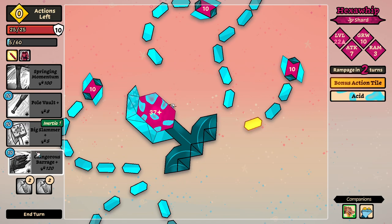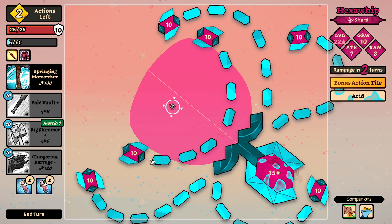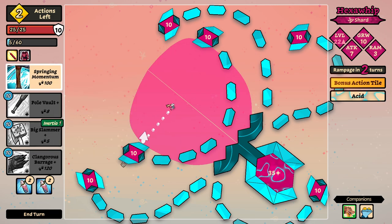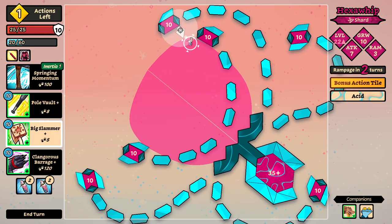If the boss is gonna stay next to me, I'm gonna pot and just destroy it. Boss did not stay next to me. By the way, this does not look like an octopus — this looks like a virus eater or whatever. I think they're called phages, like virus phage or something. It's a thing that eats viruses. Let's try to maybe do some damage here. Let's go here and go with a big slammer.